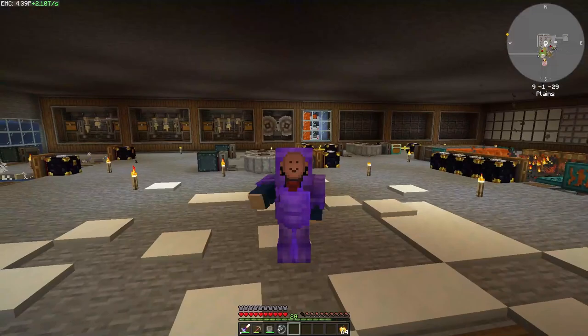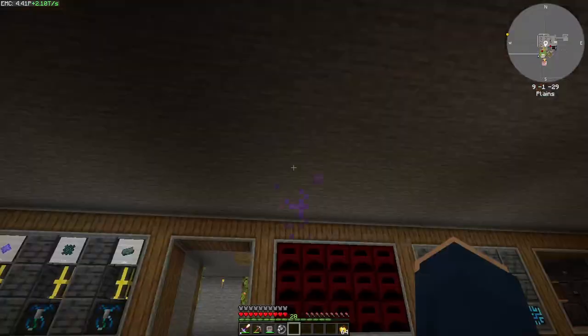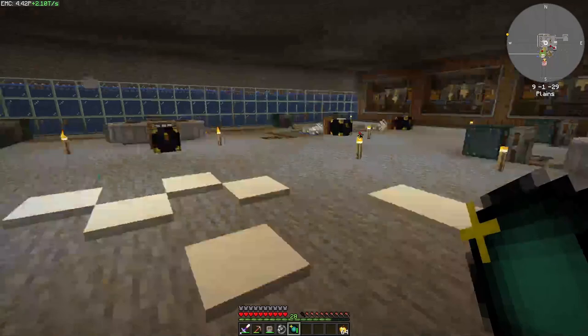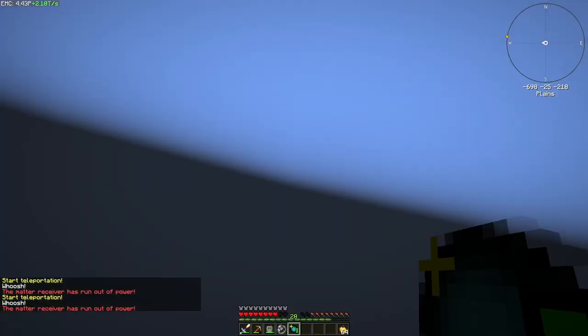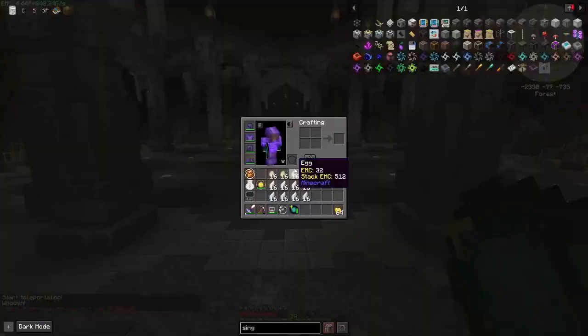Hey everybody, what's going on? It's Voxel Twig. Today we are back with another episode of Stone Block 3. We got a lot planned and the first thing we are doing is we are going to kill that mother silverfish. We're going to kill it four times, which is enough for all of the red matter armor. That is our first thing on our agenda today.